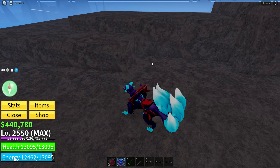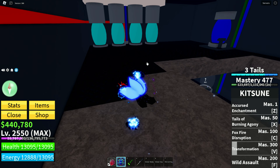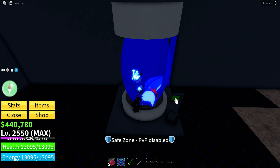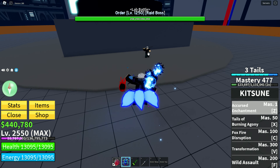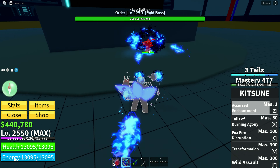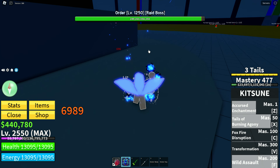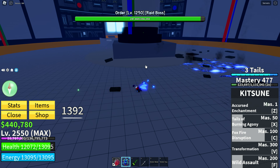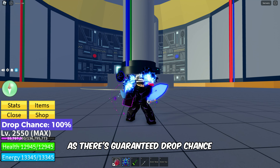Enter the hidden laboratory to reach the boss's location and begin the battle. Once you manage to kill this boss, you'll get the cap as there is a guaranteed drop chance.